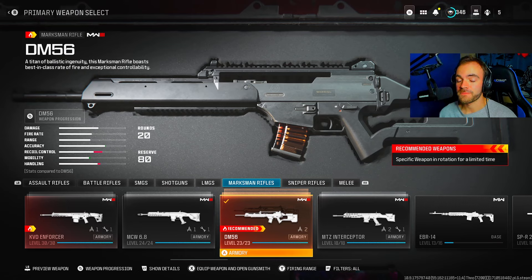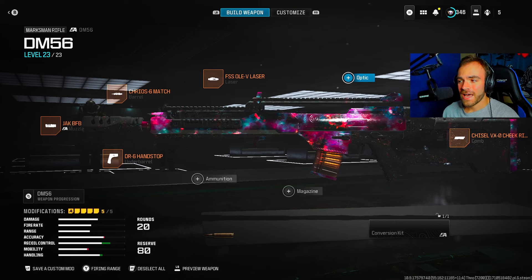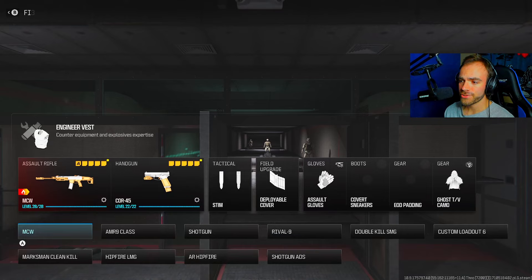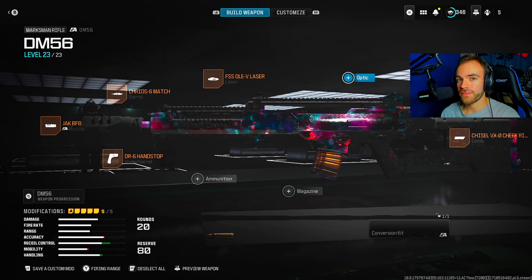Part two: what does iron sights mean? Iron sights means the regular scope — you do not have an optic equipped. If we go into the fire range, this is iron sights: I have no optic equipped. As long as you don't have an optic in this attachment slot, you are good.